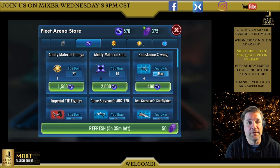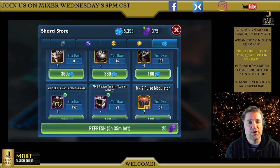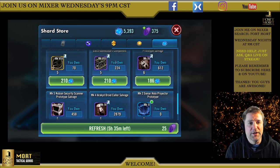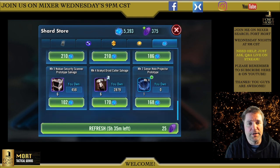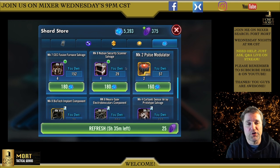Those 9,555 shards would take you a long way toward General Grievous. There are only two places to get him: the fleet arena, where he's rarely available, and the shard store, where he's always in. So if you've got shards to spend, that's a great way to do it. A lot of the gear available here is really good too — you've got your gold and your purples. There's plenty of reason to get those ally points and convert them to shards.